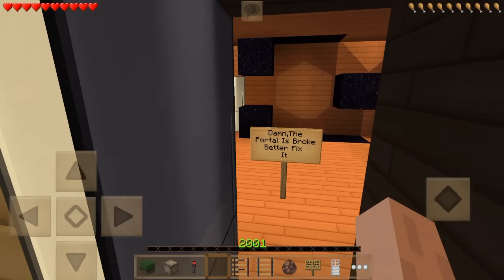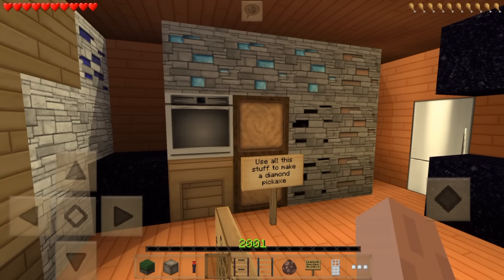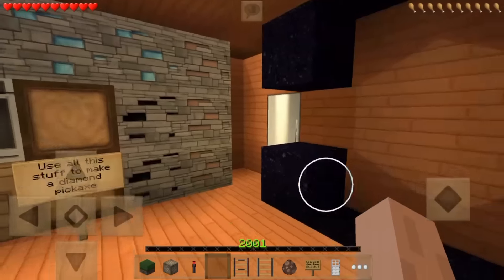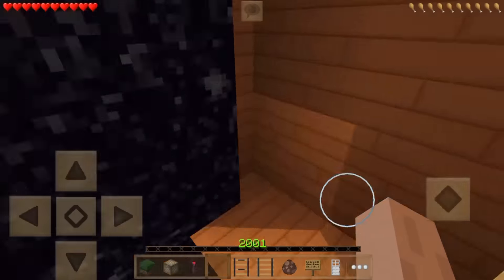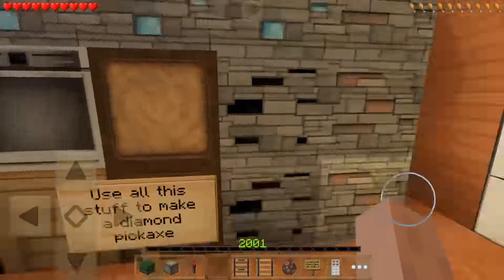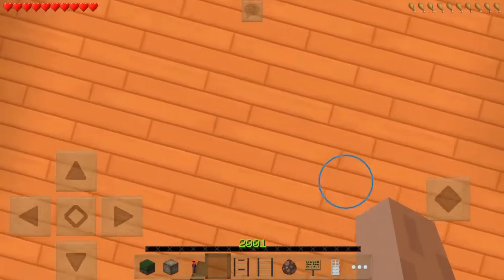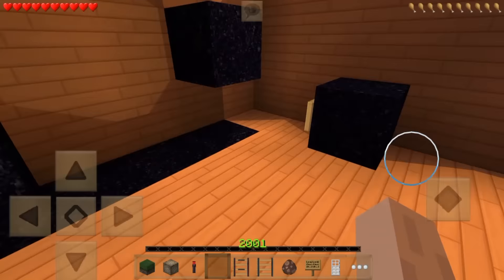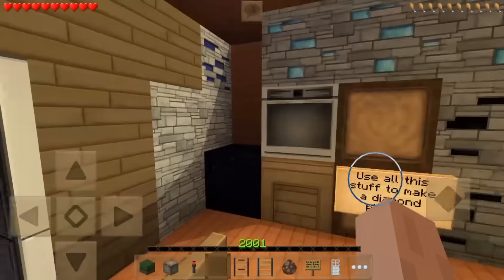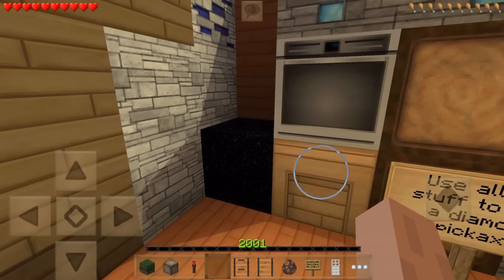The portal is broken, better fix it. So we use all this stuff to make a diamond pickaxe - can we make a diamond pickaxe out of that? The button is inside the Nether - but wait, how are we going to get into the Nether? We need fire. My sensitivity is crazy high and we don't have any fire.